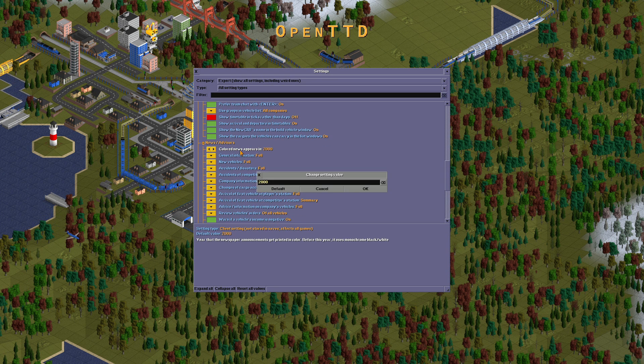News quality: news appears should be turned off. Twelve or ten. Power first. General information summary. New vehicles: full. Accident disasters: full.